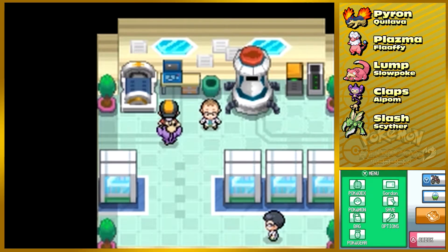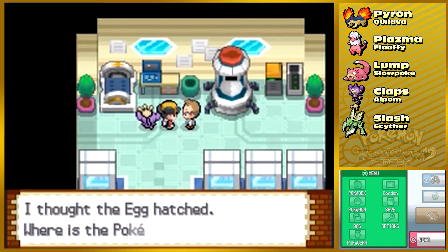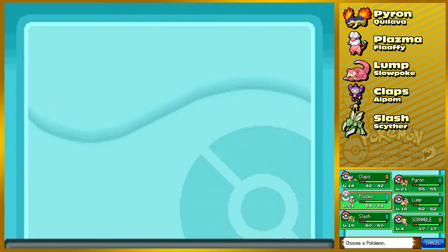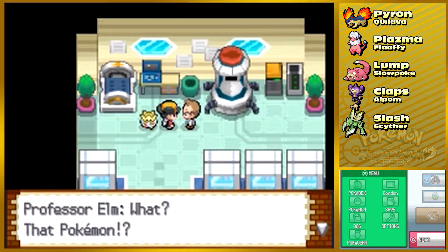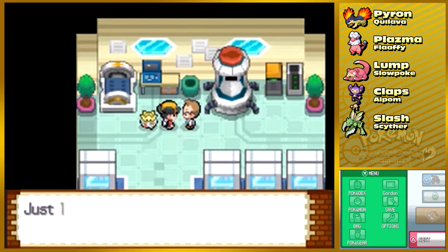We're back at the Professor's lab. Gordon, I thought the egg hatched — where's the Pokemon? I'd love to take a look at the Pokemon you hatched. Gordon, you are making me switch my Pokemon around just because you can't ask me to pull out the Pokeball — you need me to put it in front of my party. Just as far as I know, that's not a Pokemon like this in Johto — it is.